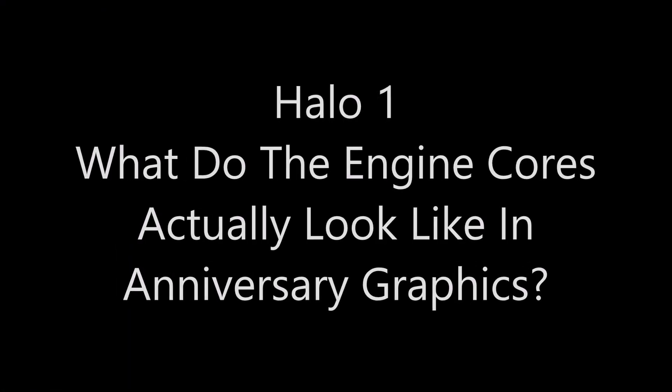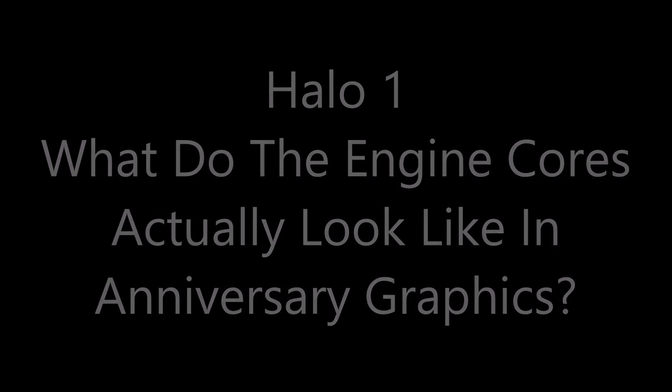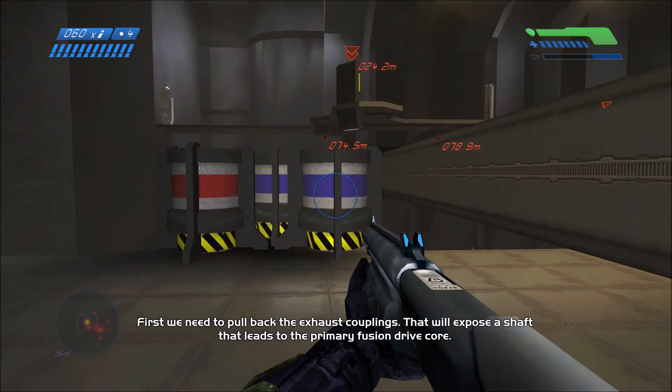Howdy folks, it's General Heat here. How's everyone doing today? For today's video we are going to be taking a look at what the engine cores on the ship the Pillar of Autumn on the mission The Maw look like in Anniversary Graphics.